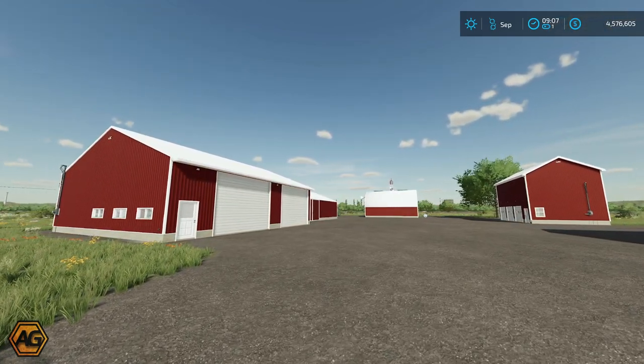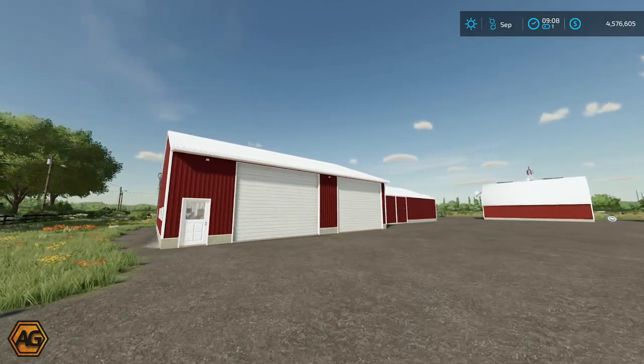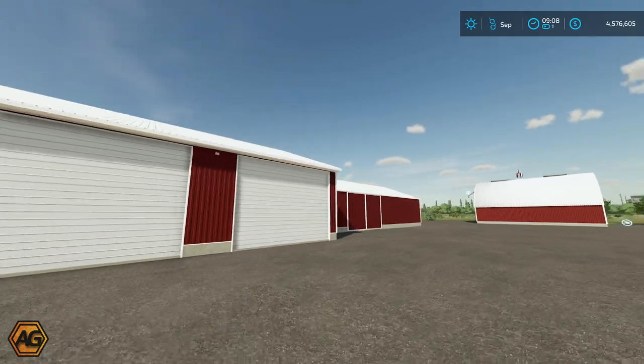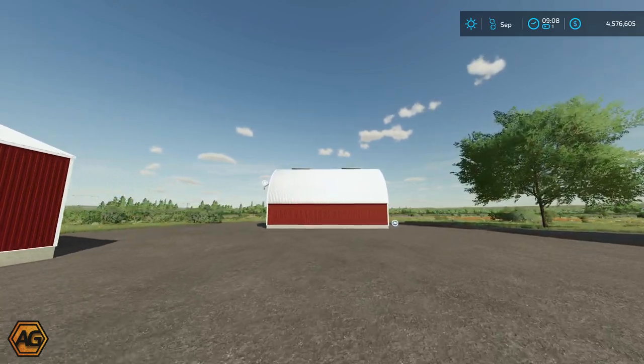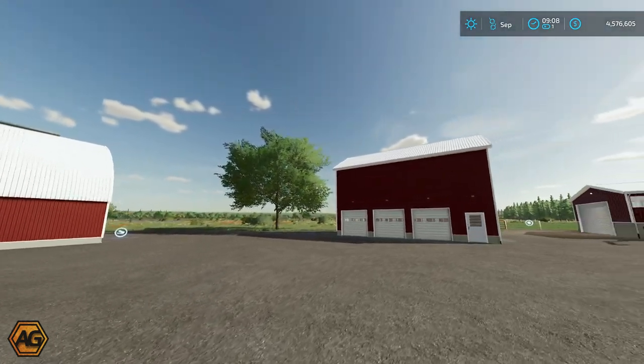There are four sheds included here that we're looking at. On the left we have got the shop, workshop, and cold store building on the end. Down here at the end this is a hayloft which will store straw and hay, works similar to a lot of haylofts, particularly the default hayloft that is in game.